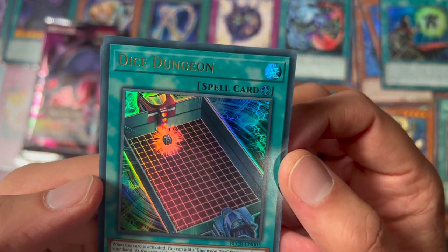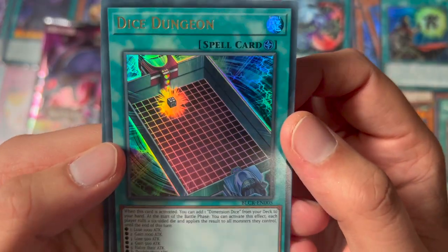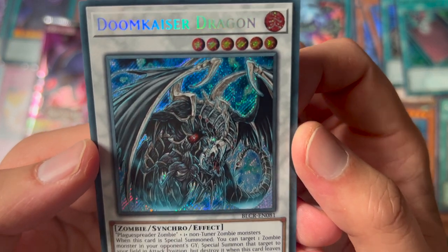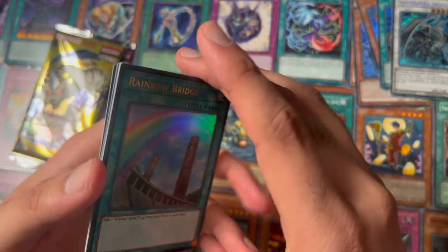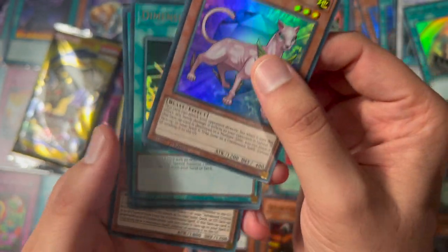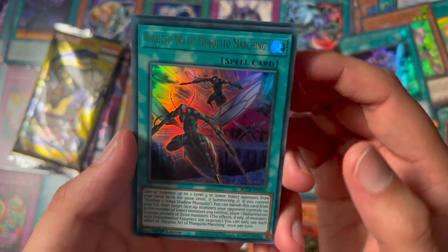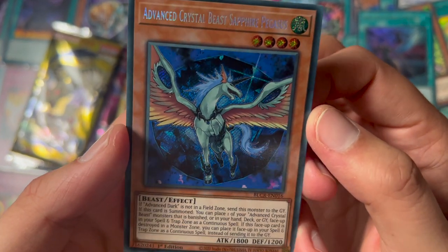Dice Dungeon — you know, I like dice, like the whole Dice Dungeon dimension during the Duel Monsters era. Oh, we got a secret rare — Doom Kaiser Dragon, that's nice! But I really miss those few episodes that came out from Duel Monsters, it's a pretty cool concept. I wish they could expand on that some more. So we got Rainbow Bridge, Crystal Beast, Dimension the Dice, Ninjutsu Art, and Advanced Crystal Beast Sapphire Pegasus — I think I got this one before too.